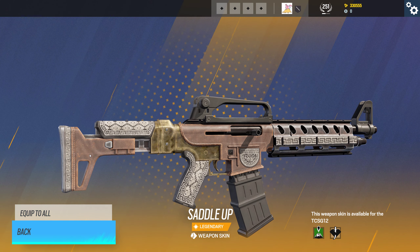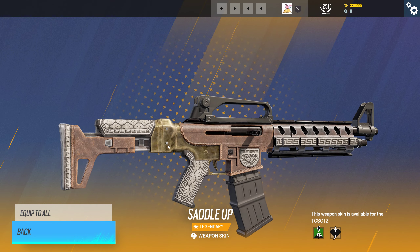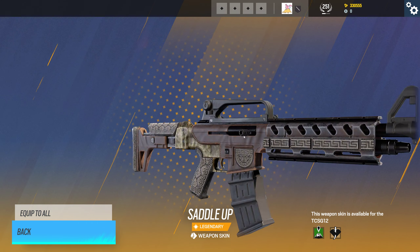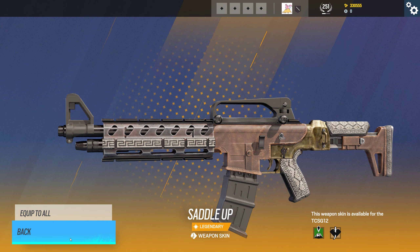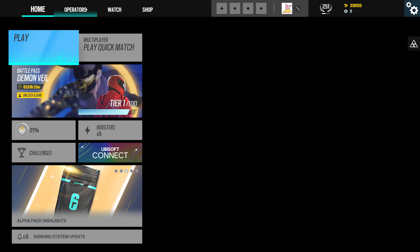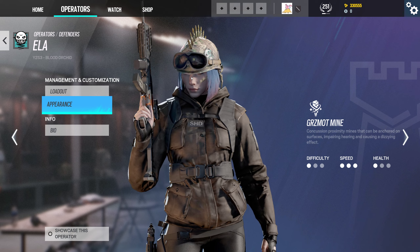I like it — it's got a leather sort of texture on the side, little details on the handle, and a design on one side of the receiver but not the other. That's pretty cool. It's not flashy. Let's find Kaid and look at Ela's helmets.